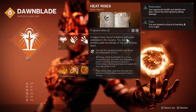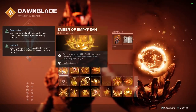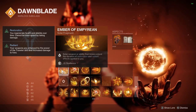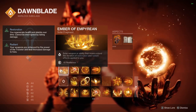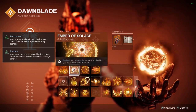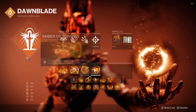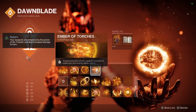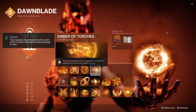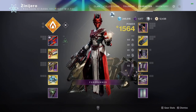Final blows while airborne increase the duration of Heat Rises and grant melee energy, so we can constantly be using our Celestial Fire. For fragments, we want Ember of Empyrean — solar weapon or ability final blows extend the duration of restoration and radiant effects applied to you — and Ember of Solace, which gives radiant and restoration effects increased duration.